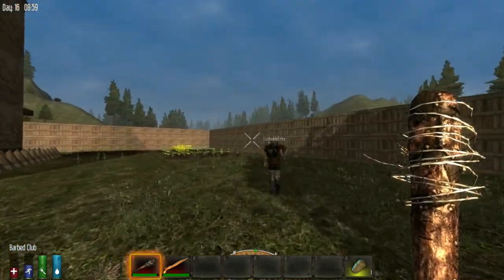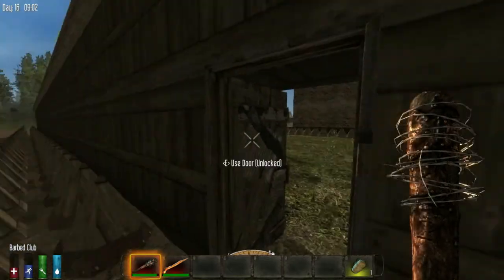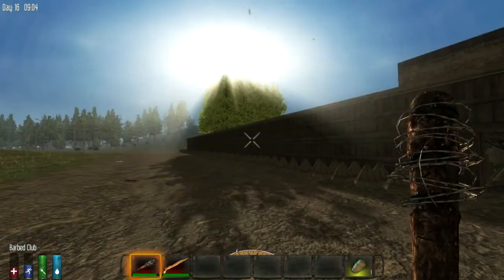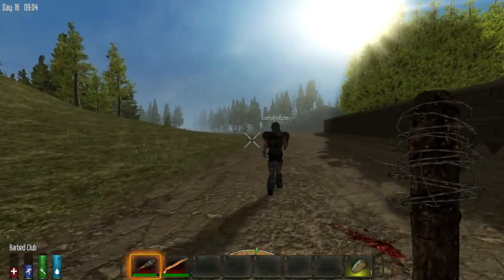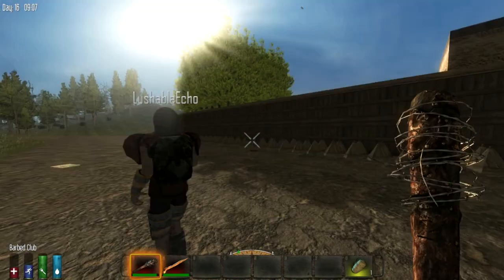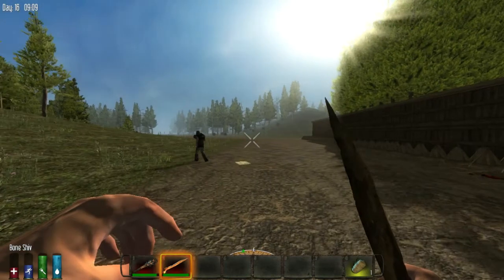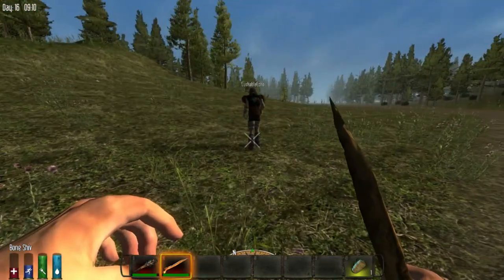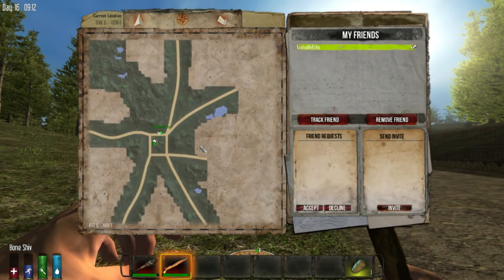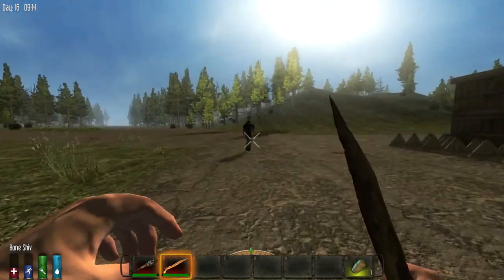We need to find some feathers so we can make some bolts. The crops by the spikes there are basically blueberry bushes so you can walk through those no problem. Those trees would be ready to harvest soon. Let's make some sticks, pick up some rocks. We want to do the next triangle down this way - follow the road, then follow the river, then follow the road back.